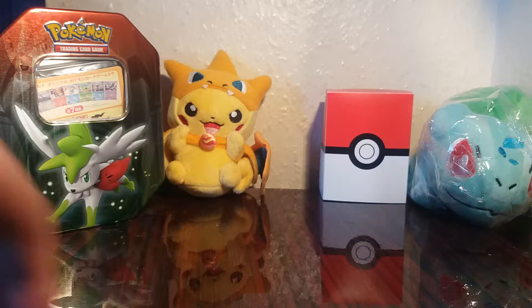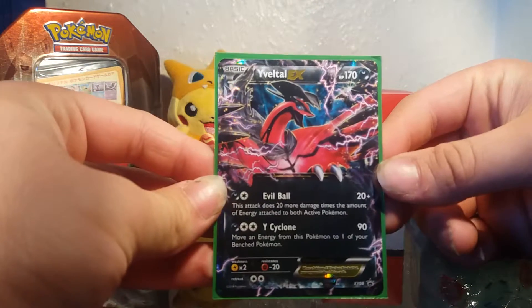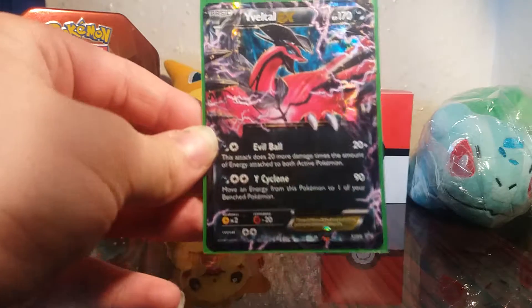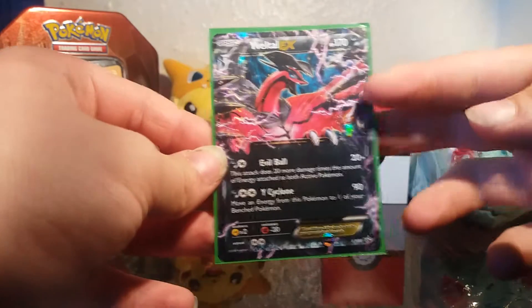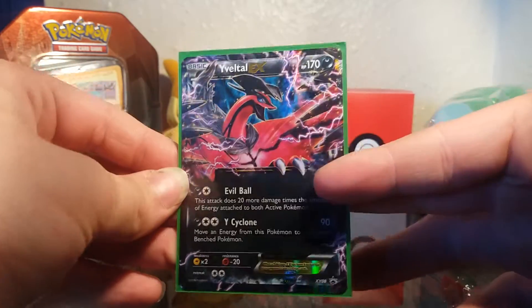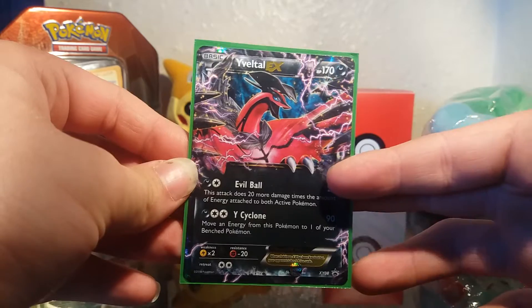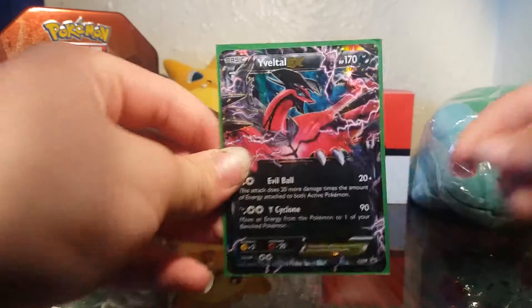It's not bad — a couple of nicks on it sadly. So here we go guys, we have the Evitalia EX promo, which is XY number eight, with Evil Ball and Y Cyclone. I actually used to run this in my old dark deck and it was a really nice Pokemon, especially with Evil Ball. 170 HP — really, really nice card.